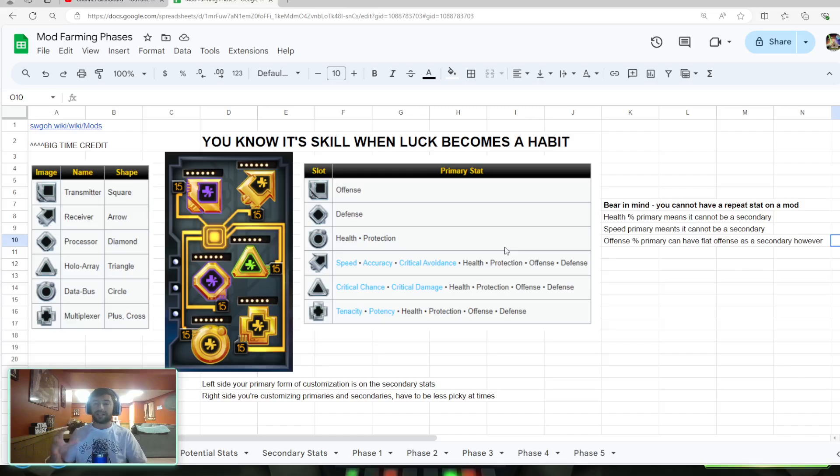When you're thinking about mods that are good, you need to keep a couple of key things in mind. Number one: your primary stats on the left-hand side — your square, diamond, and circle — you are almost locked in. With the diamond and the square, it is defense and offense; there are no other primaries you can get. And on the circle, it's health or protection. So when you're thinking about modding, you can be very picky with your secondary stats for these mods. It's a lot easier to get picky because you don't have to contend with as many primary stats, making it easier to find those unicorn mods.